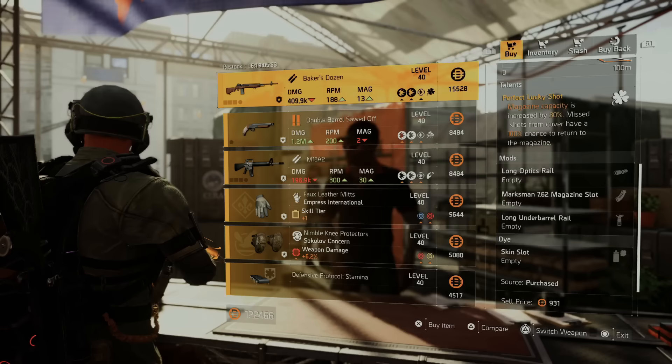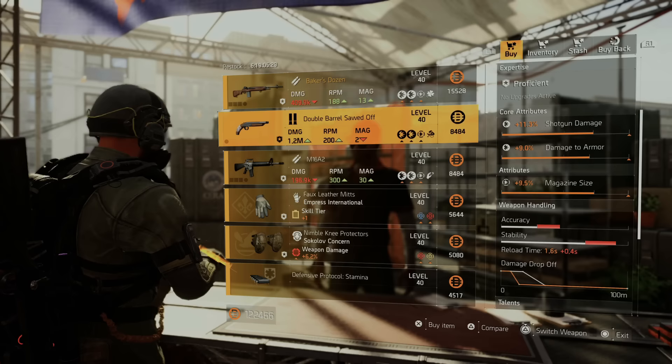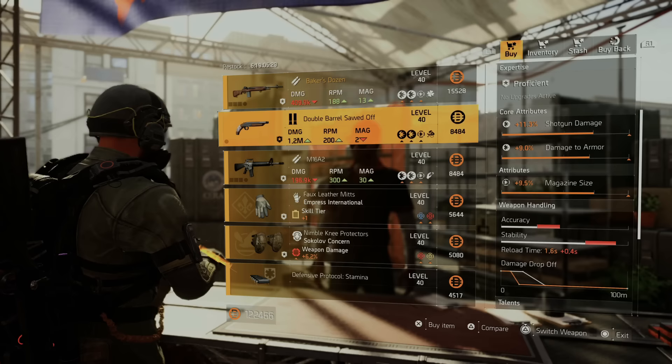We're heading over to the Theater. The Theater has the Baker's Dozen — if you guys need that named item, it comes with Perfectly Lucky Shot. You guys can grab that one this week. Going through the rest quickly — not seeing anything else worth grabbing here.